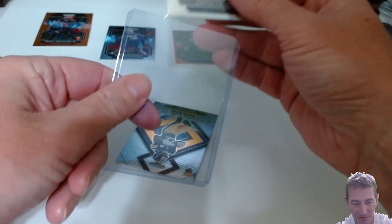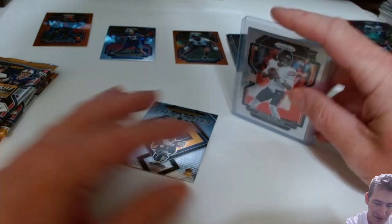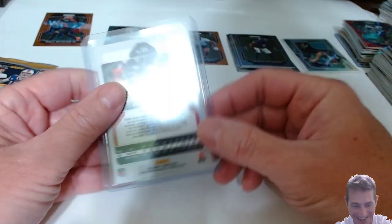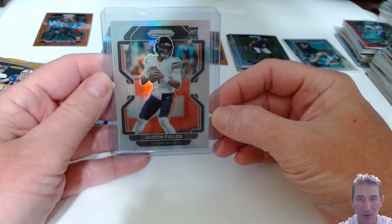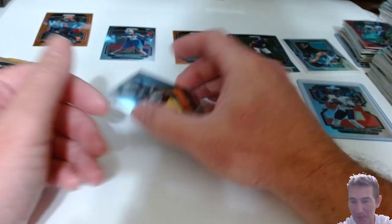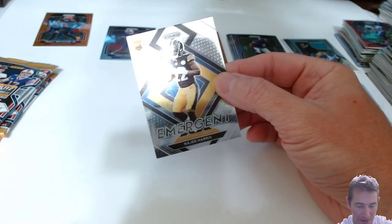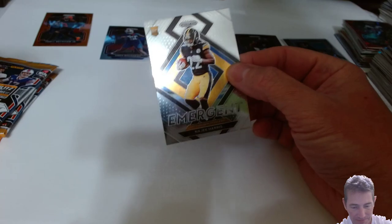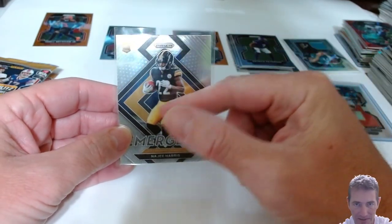Here we go. I got a Justin Fields hollow - going half on a winch. Oh my goodness. The freaking T-Law. And I'm getting ready to send a submission out, and then look what we got right here - a Najee Harris emergent. If that would have been a Prism too, I would have freaking lost my you-know-what. That's a nice Najee Harris emergent - nice card, like the design of it.